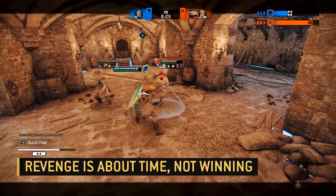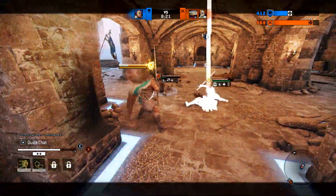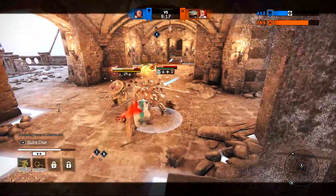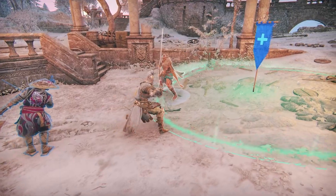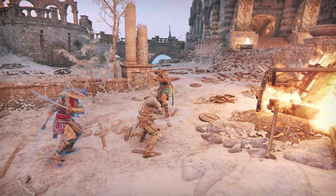When you're being ganked, remember that revenge is about time, not about winning the fight. Revenge lets you hold until a teammate saves you, or at least stalls the other team from capturing a zone. When you're the ganker, you need to work together with your teammate. You don't always have to throw out attacks — careless attacking can feed revenge. Use your best pressure moves to force an opponent into a mistake.